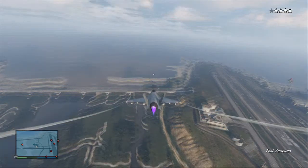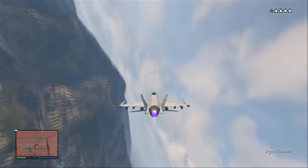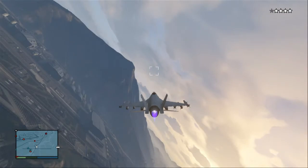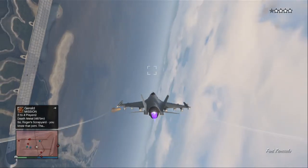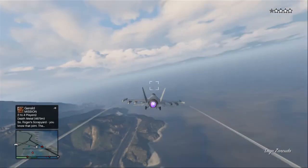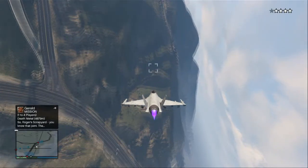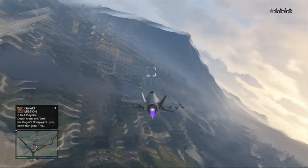This is me just showing off the jet — firing some missiles, doing some loops and stuff like that. If you guys enjoyed the video, leave a comment down below. If you want to see any more tutorials about online, like how to get certain things — I don't believe there's anything at the airport, but if there is I'll do a tutorial on how to get it. You do have to do some parkour to get into the airport, just like you do to get into the military base.